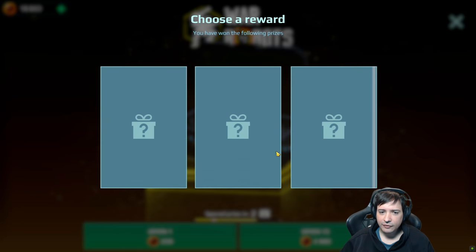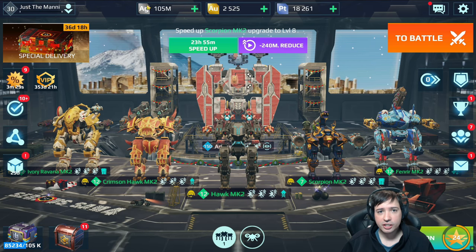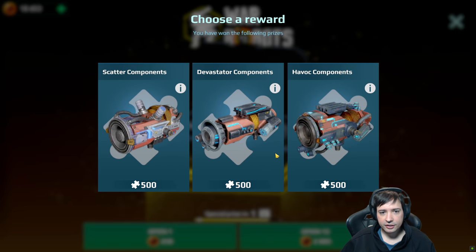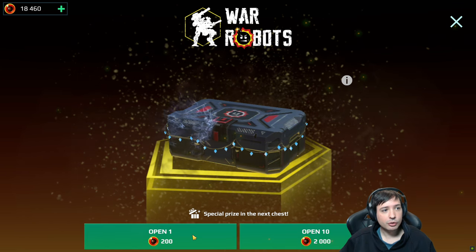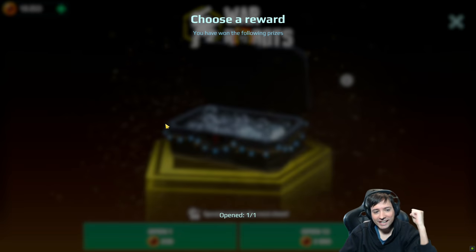Scatter, Devastator and Gold — I don't want the Devastator. At this point I even prefer Gold because I'm out of Gold right now. I also don't have much Silver. I'm only good on Platinum. Now one more and we should get a special box. There was one Scatter, one Havoc and one Devastator. Please don't give me the Devastator. Yes — there's a Scatter! I got the Scatter — the first one that I wanted.